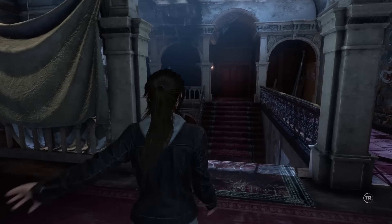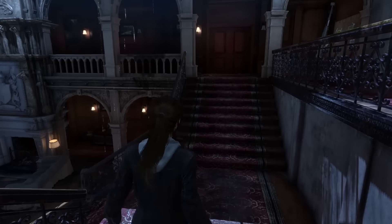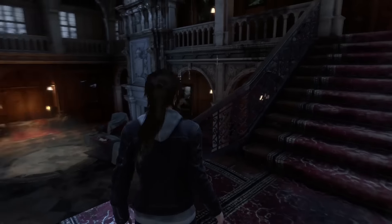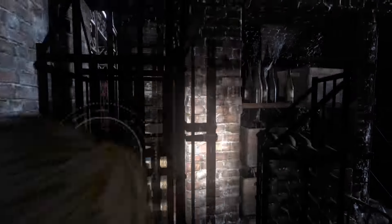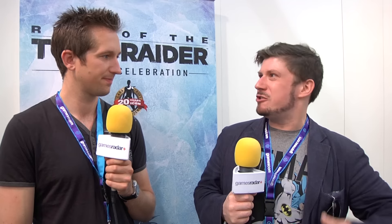So Blood Ties is the new one hour of story content set around Croft Manor. There's no combat — it's all very much adventure game-y. It still uses the same third-person interface as Tomb Raider, but it's much more explore, solve puzzles, push crates — because you've always got to push crates, crates in the wine cellar. But there's a lot of really nicely and quite touchingly written backstory stuff there as well.